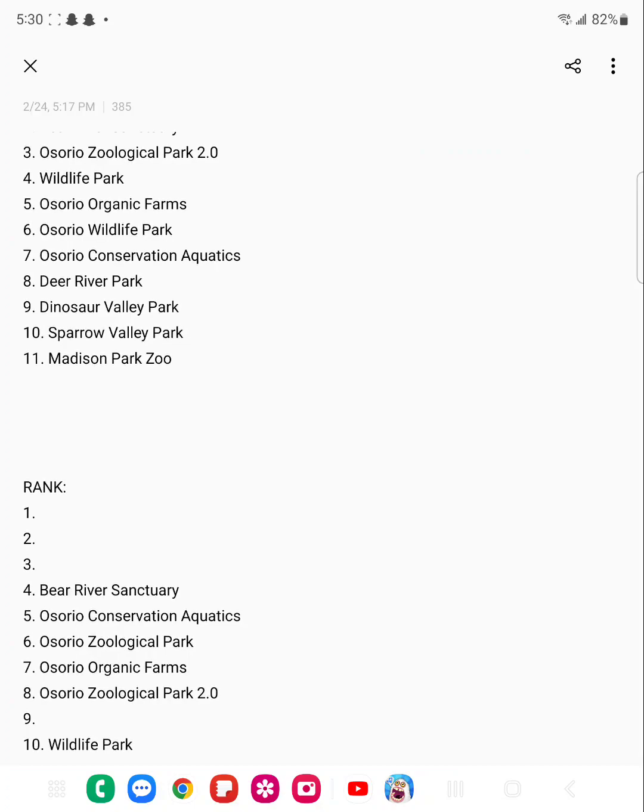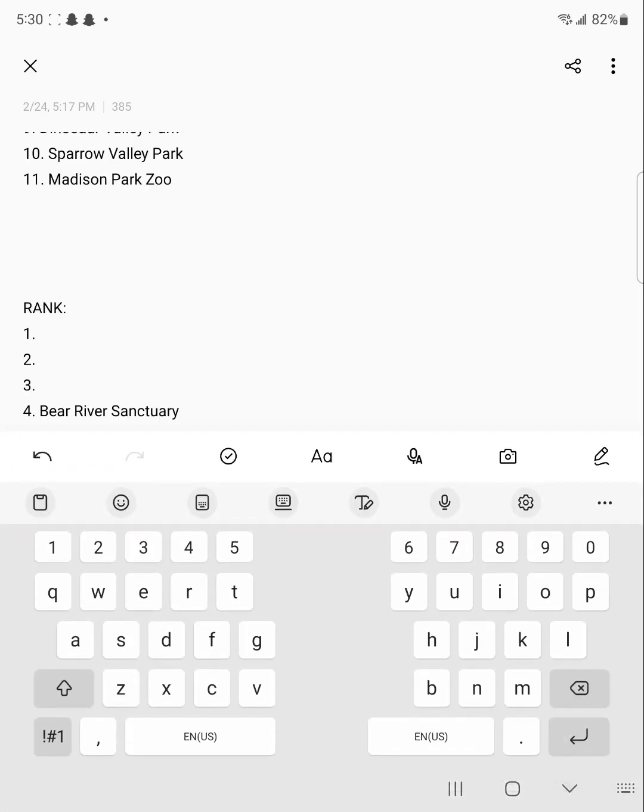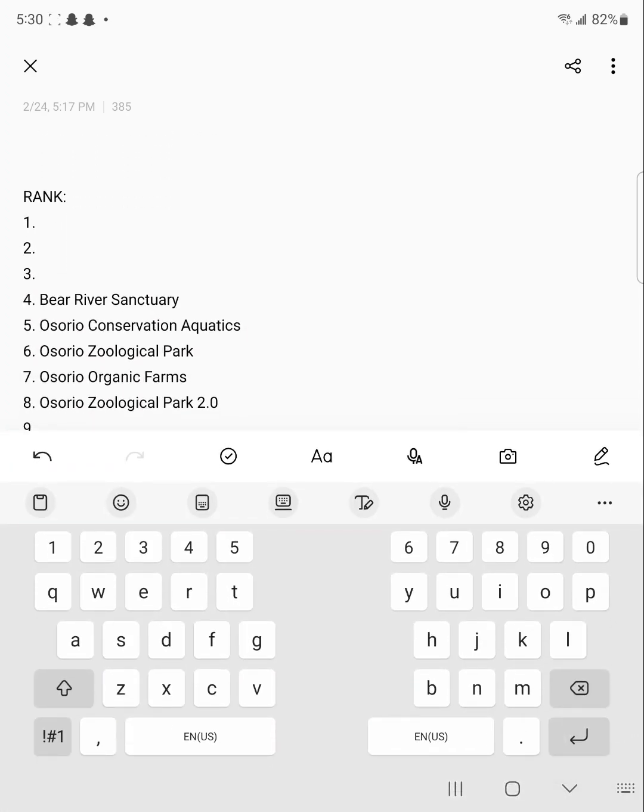Finally we have Deer River Park. Honestly, this zoo was pretty awesome — I really really loved it, even though it had pros and cons like every other zoo. Unfortunately it got laggy and then I lost it. This zoo was good enough that I might swap it to fourth place and put Bear River Sanctuary in third, because Deer River Park was one of my favorites.